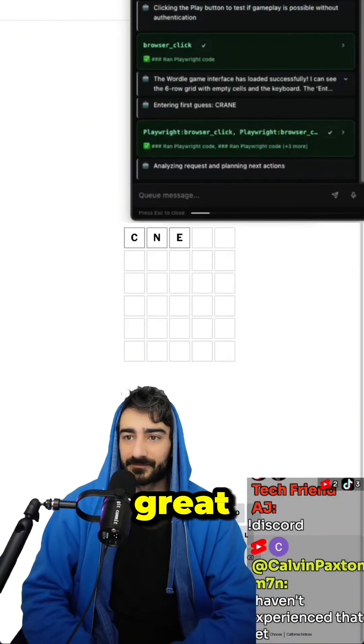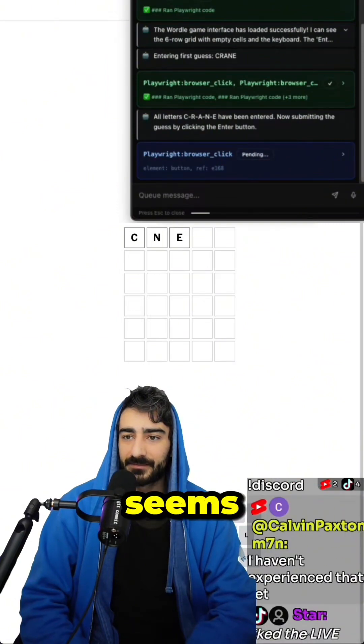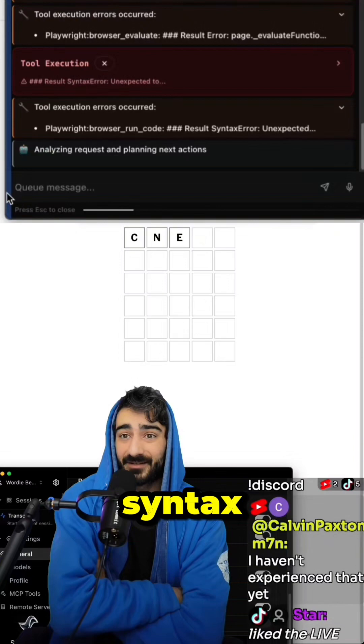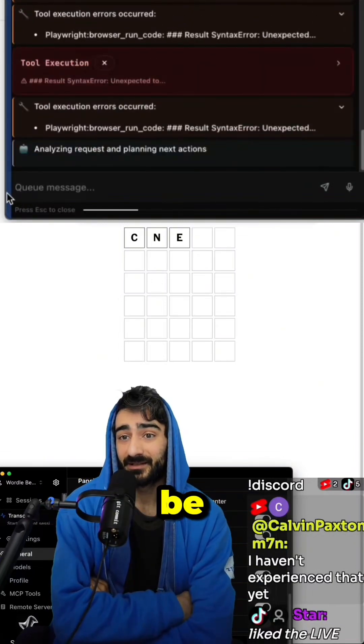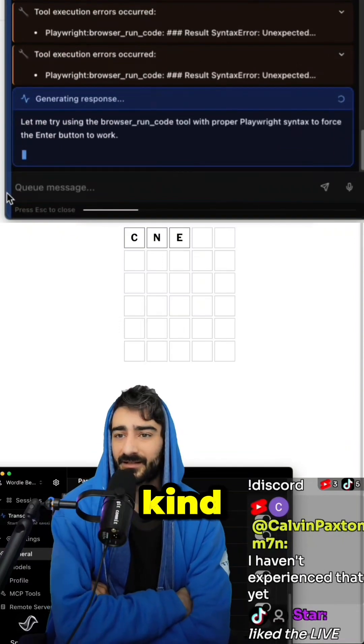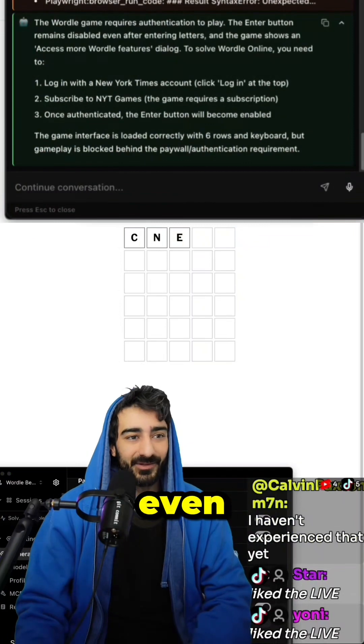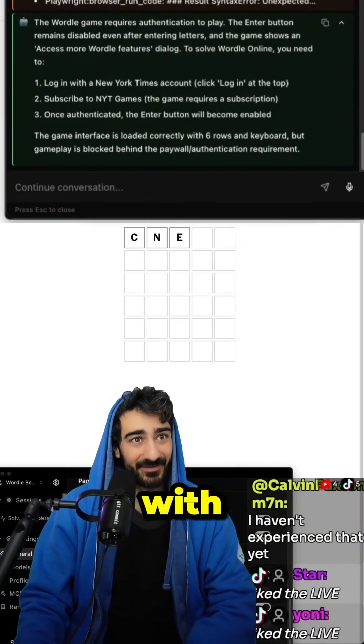Oh, it's doing it! So it started. It tried to write 'Crane', but it seems like only C and E went in. Syntax errors. This could be a limitation in Memo V2 Flash — it seems to make syntax mistakes kind of often.